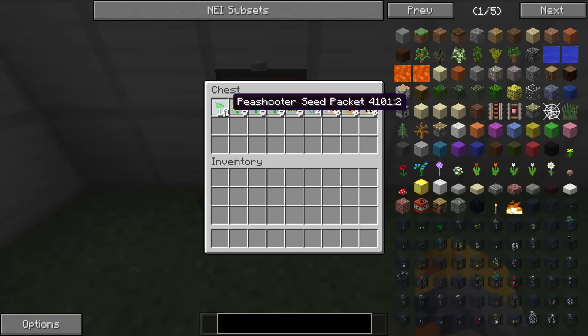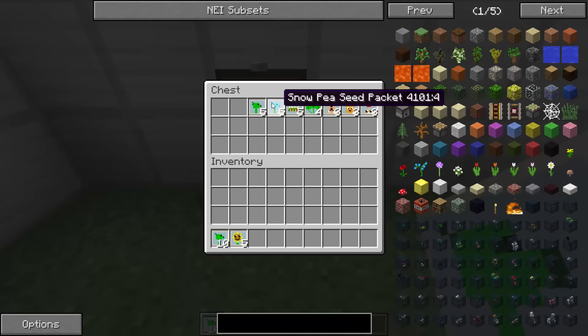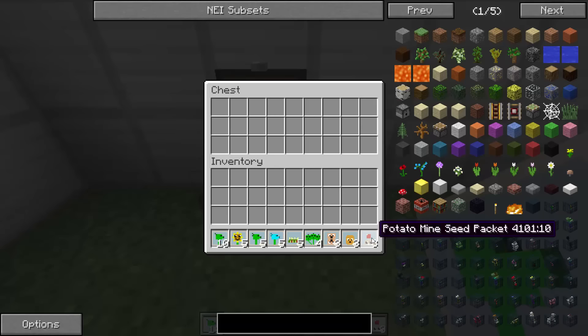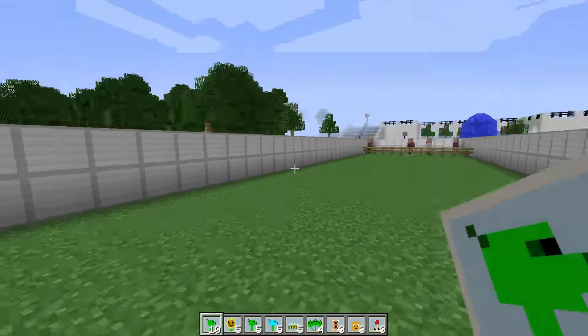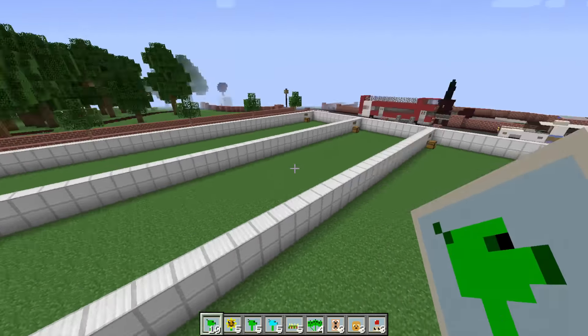We have pea shooter seed packets. We have sunflower seed packets, a repeater seed packets, a snow pea seed packets, a spike weed seed packet, a three-peater seed packet, a peanut seed packet, a walnut seed packet, and a potato mine seed packet. As we go on in the levels we will get less and less plants until eventually we have maybe a few plants and quite a few zombies to kill.